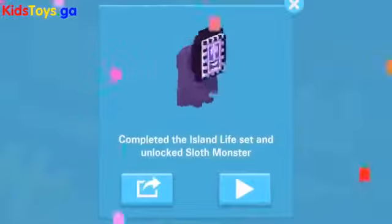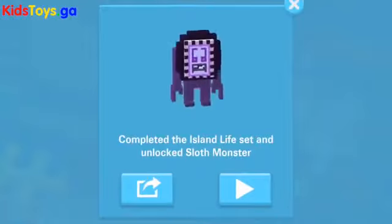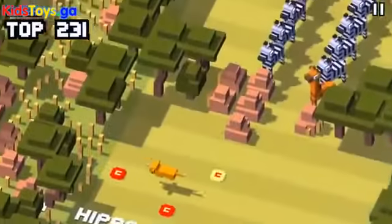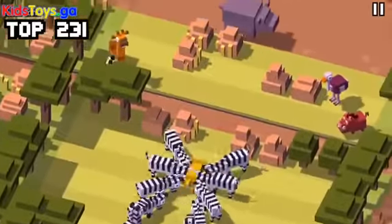Once you have Maui's hook, that will complete the second character set you need for the final secret character, which is the sloth monster. You'll need to collect all of the island life set, and that includes Maui's hook.